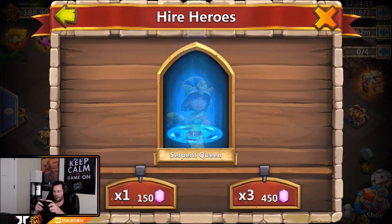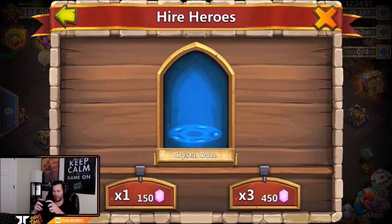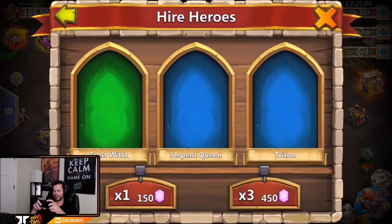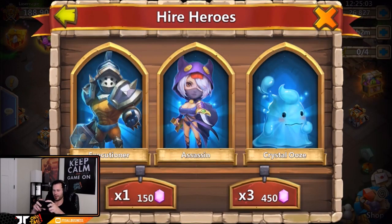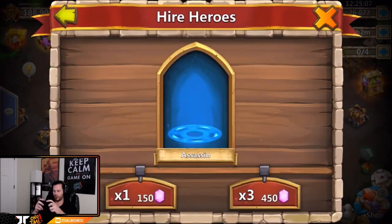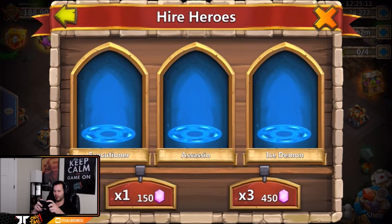Siren — that's garbage, nobody needs Siren. Gullum and Thunder Guy — two legends, but Gullum's pretty nice though I don't think he needs it. Death Knight and Medusa — we only got six thousand gems left. Come on, give me the Anubis baby, where are you?